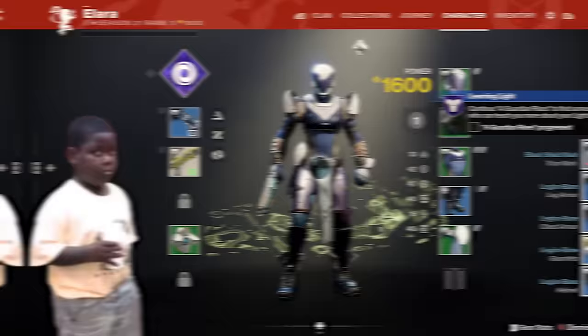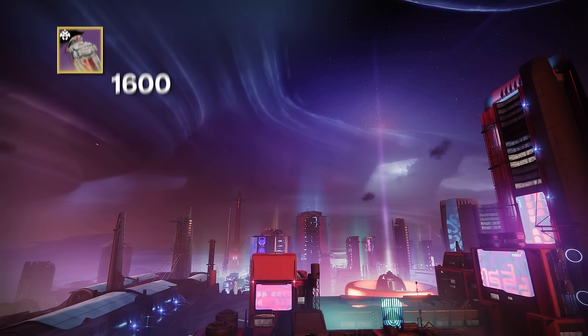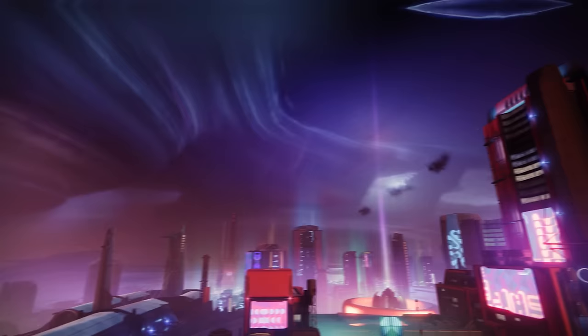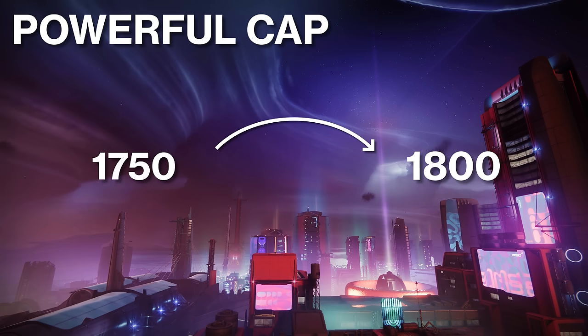Destiny's leveling is simple to understand once you know the system, but it looks really complicated at first. Your power level is the number on the top right of your screen when you're looking at your character's inventory. This number shows your gear score plus any bonus levels given from your seasonal artifact. These bonus artifact levels come only from earning XP. You get more XP by playing the game and completing bounties from vendors. This extra power coming from the XP gets reset every new season and it's completely independent of the gear that you're wearing. Your gear score is just the average of your equipped items. If all of your weapons and armor are at 1800 power, then your gear score is 1800. Every player starts with gear at 1600 and your next goal is to reach what's known as the soft cap. During this phase of leveling, anything that you do and any loot that you get will drop higher than what you already have. During the first and second seasons of Lightfall, this soft cap is between 1600 and 1750 power level. Once you reach 1750 power, you'll move into the powerful cap range, which is currently set to 1800.